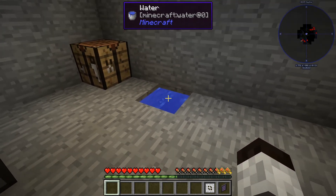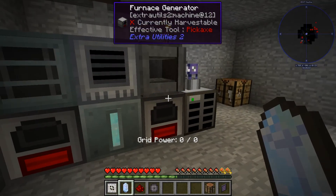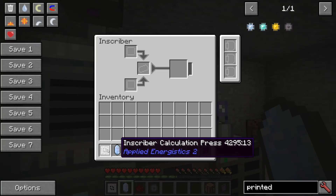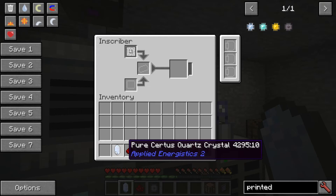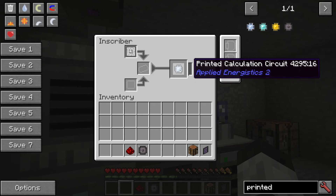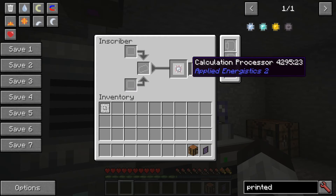Once you have your pure certus quartz crystal, go to the inscriber, put the calculation press in with the crystal, and you get the printed calculation circuit. Take that out, add a redstone and a printed silicon, and you get the calculation processor. We're almost done.